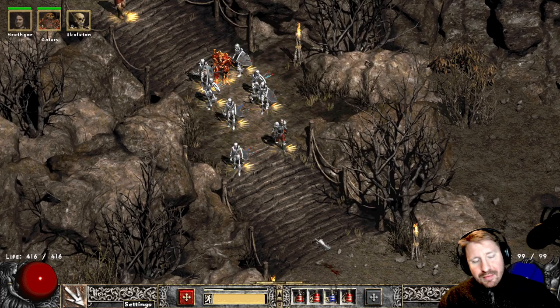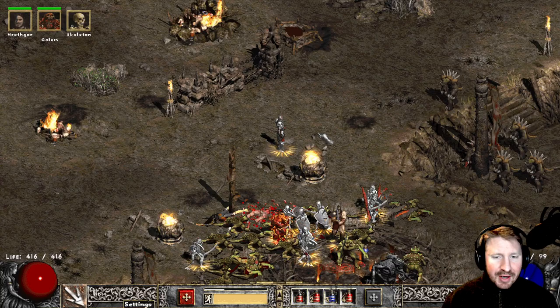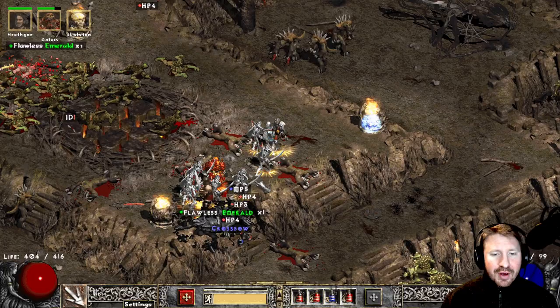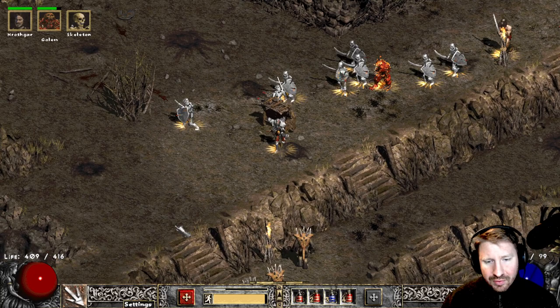As for endgame content, they have a Diablo clone event that's pretty big, endgame maps, and this whole Rathma event — I'm honestly scared to do that because you've got to collect materials and I don't want to die. In this current season, which only goes through April 22nd, it's a short crafter and rare-only season — meaning no runewords or uniques.